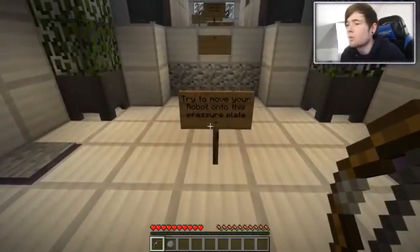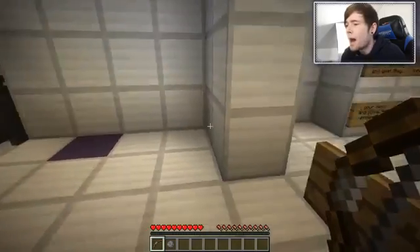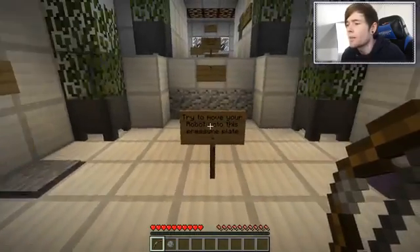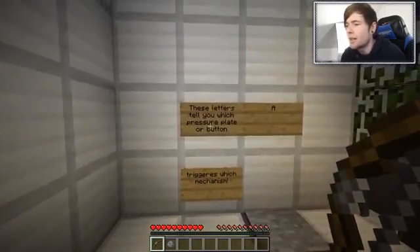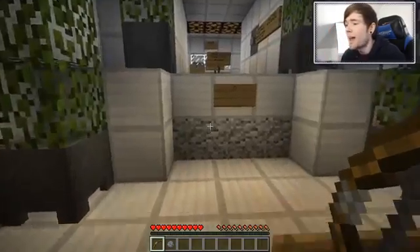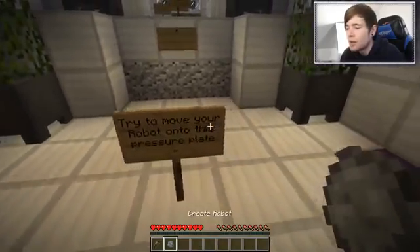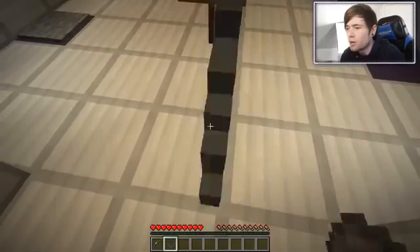Level one says 'Practice - try to move your robot onto this pressure plate.' I have no idea how to control the robot, but these letters tell you which pressure plate or button triggers which mechanisms. So this pressure plate is able to trigger whatever this does - I'm guessing this moves outwards. Let's create our robot now.